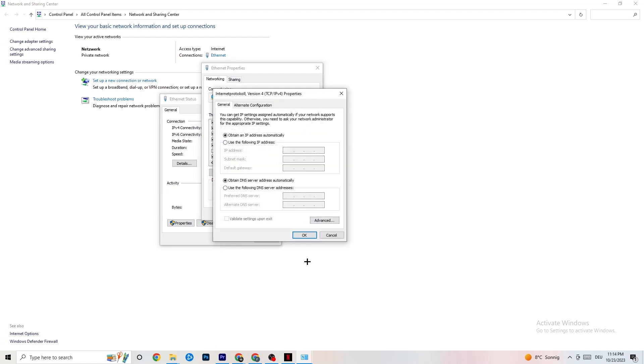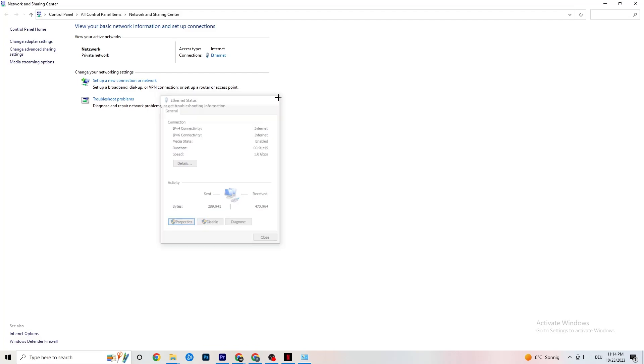In the IPv4 settings, go down to the DNS server address section and enable 'Use the following DNS server addresses.' You'll need to Google the correct DNS addresses for your ISP — they're not the same for everyone. For me it's 4.4 and 8.8 (Google DNS), but look it up for yourself. Click OK and restart your PC when done.